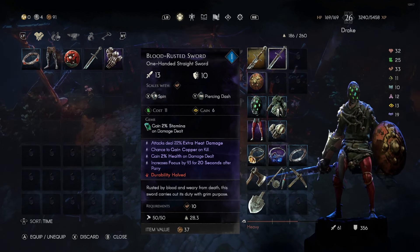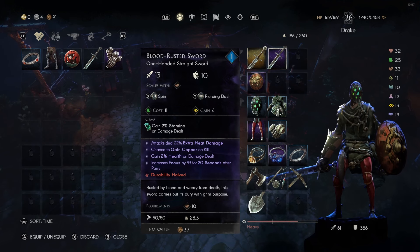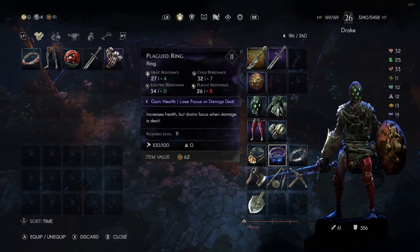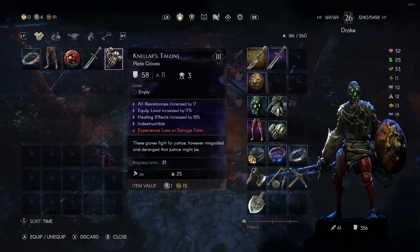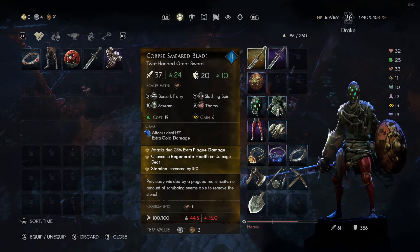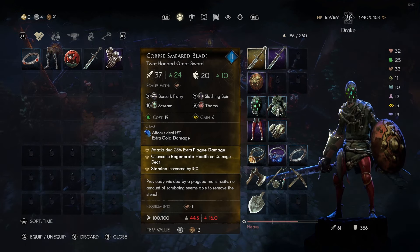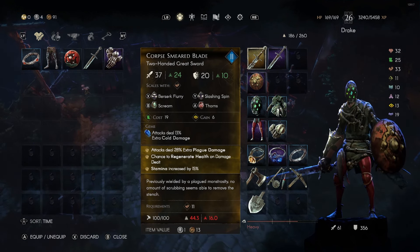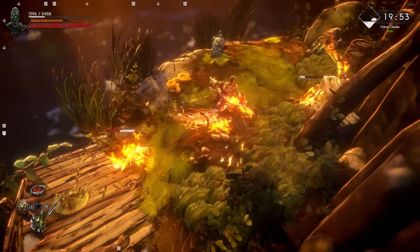You also have the risk or benefit of getting a cursed item. A cursed item means you get some really substantial benefits from the item itself but also a disadvantage — they can vary widely, like gaining health and losing focus, or experience loss on damage taken or death. The fourth category is legendary — these are curated builds with varying perks. They drop from different bosses and can truly change how you play your character.